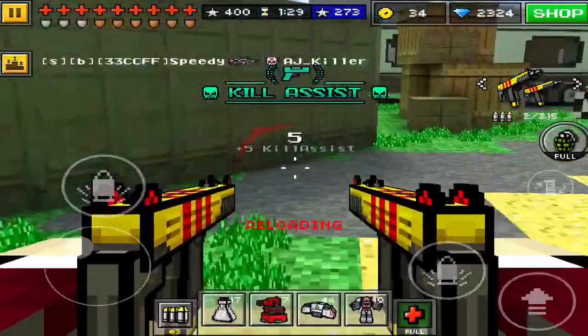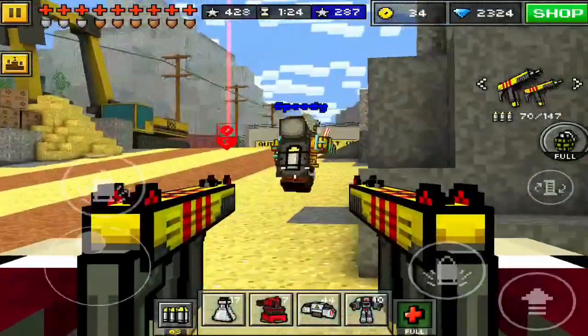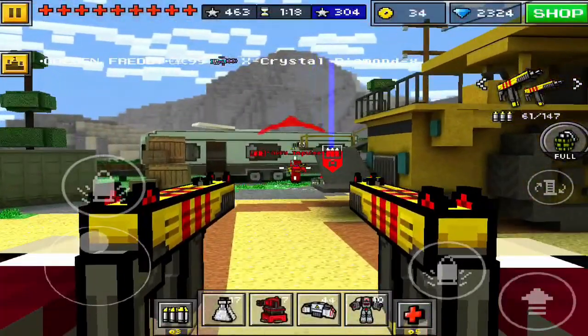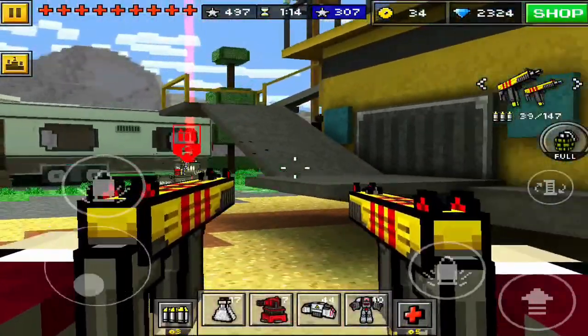What I would like to see is an Uzi without dual — where you can choose if it's dual or not. Because the Uzi, I think it would be pretty cool if it was just like a silver color, not yellow and red, and it was a single weapon.